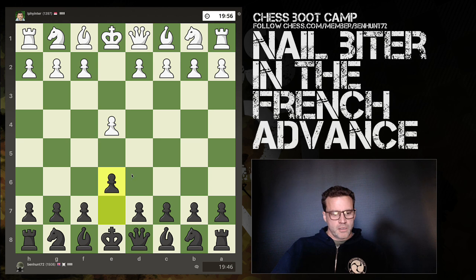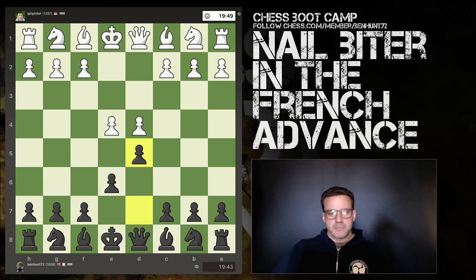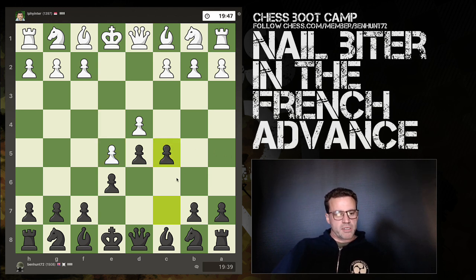Hey guys, I've got a 20-minute rapid game on the board. My opponent is rated 1397 and we are playing the French — specifically the French Advance, always good to see. So I'm playing c5 immediately, contesting the d4 pawn.